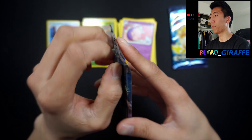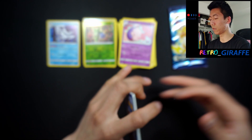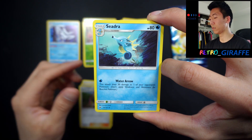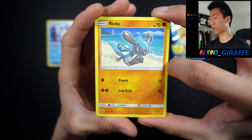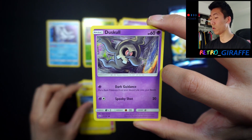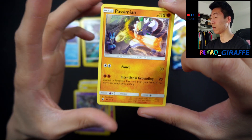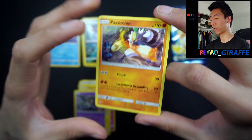On to our Burning Shadows pack — a Marshadow pack. Here's a code for you guys. For this one we have a Lightning Energy, Super Scoop Up, Plumeria, Sneasel, Rhyhorn — I really like this Riolu art — Cutiefly, Tynamo, a dabbing Duskull, a Malamar reverse, and a Passimian non-holo with what looks like a Lucario in the background — very cool art.